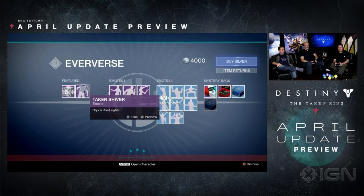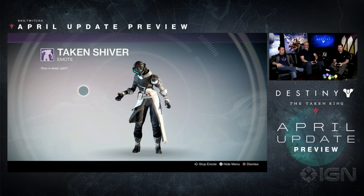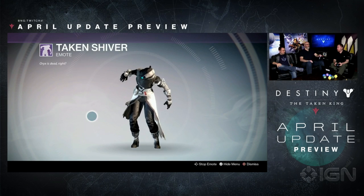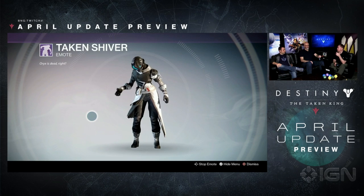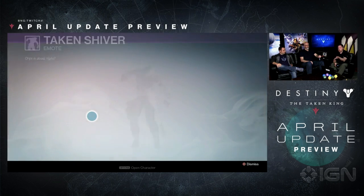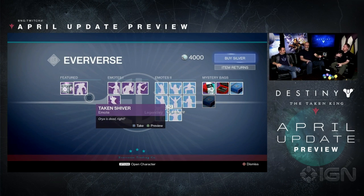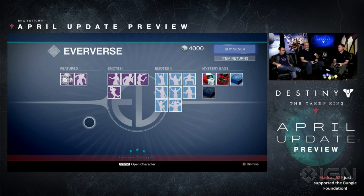The Taken Emote works with any type of armor set. But in order to acquire it, you have to have the full Desolate set. So I can't even get this — there's no price tag on it. I can't get this until I have all of the pieces of the Taken armor, the Desolate line, for that specific class. And then it's mine for free. It's kind of like the Sparrow Racing League gear — when you had all the official league gear and put it all together, it had those cool blinking indicators down the side.